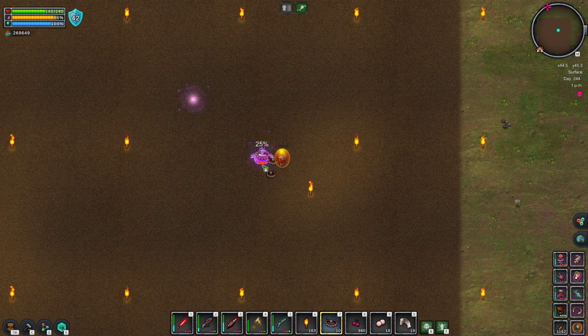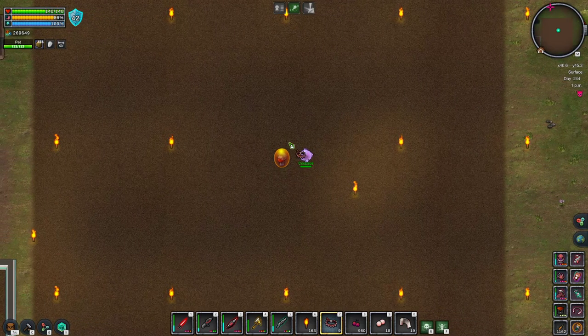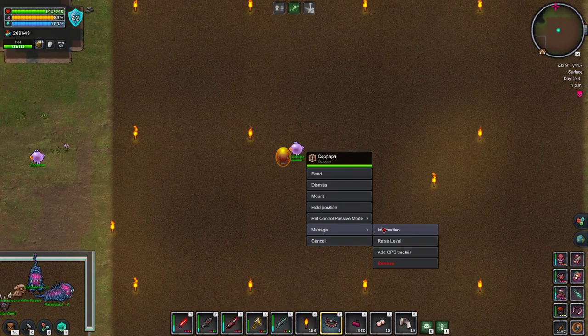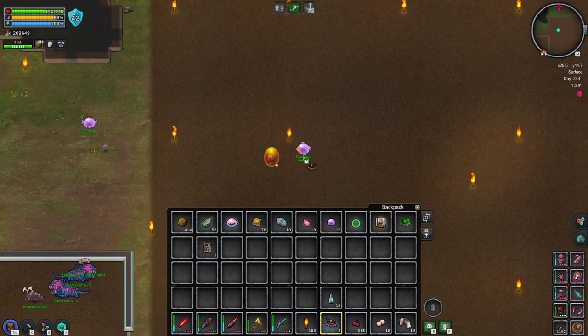Okay, that worked — I managed to get him right before his balls attacked me. Let's take a look at his stats: 744, 38, and this is orange-tier stats, so it's really nice. I'm trying to get another roll, maybe a purple.